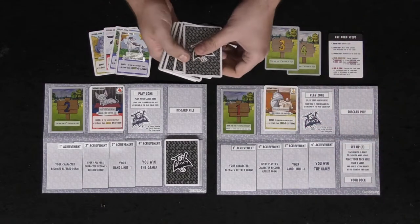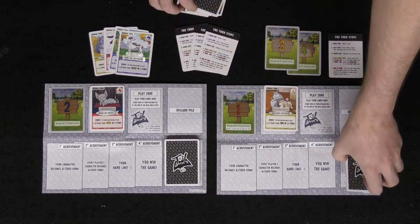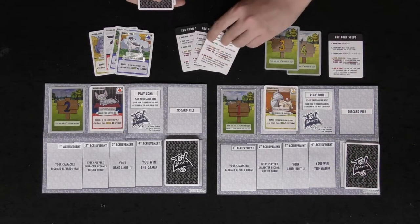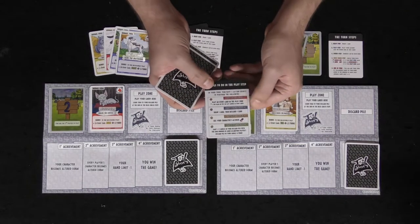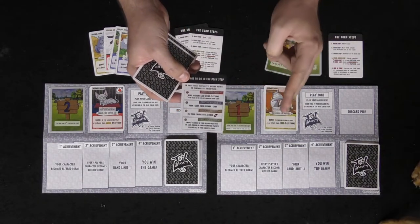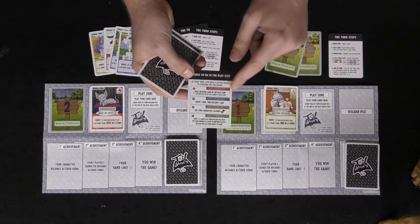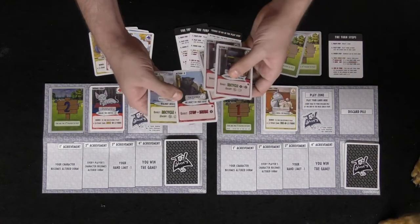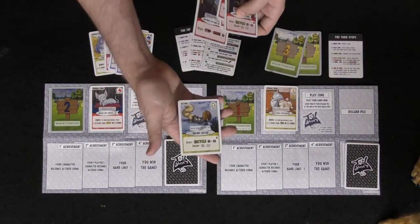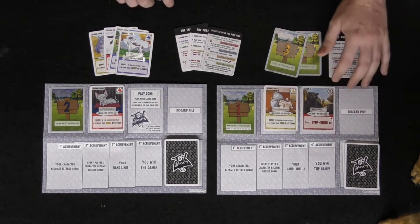When playing the game, you simply draw five cards — one, two, three, four, five — and then you play a certain number of actions. On the opposite side of the achievement card it will tell you what you can do. By spending two action points, the first option is to play an action card, and the top left corner of each card tells you its action cost — some cost zero, some cost one.